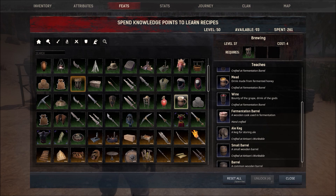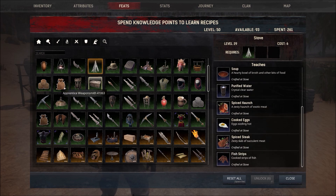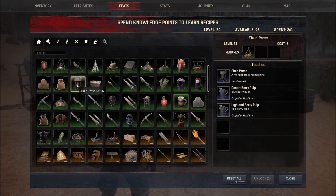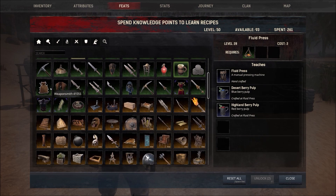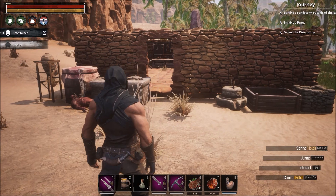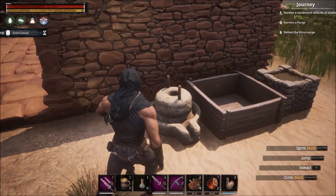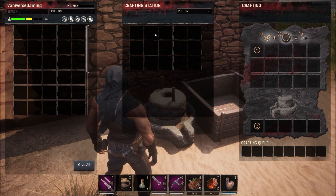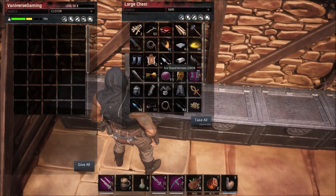The other things you would unlock: brewing at level 37 so that we can make mead, because that's the easiest thing to make that will give us a drink that will warm us up. We also need the stove which will give us some spice food to warm us up. Of course we're going to need a fluid press and also the grinder to get some spice. A really easy way to get spices to spice your steaks is by putting seed in your grinder.